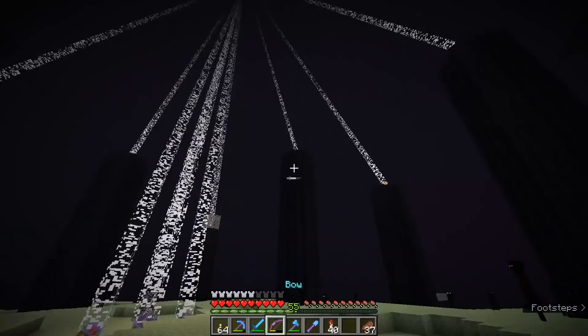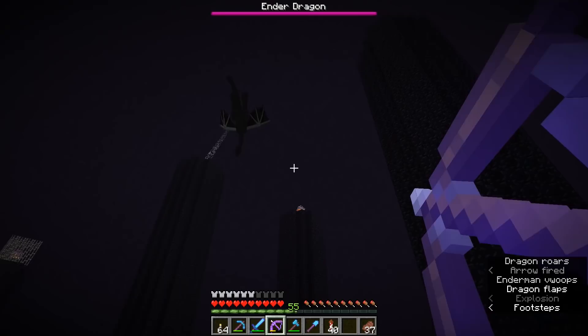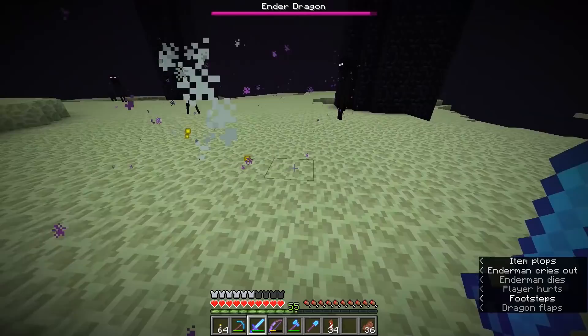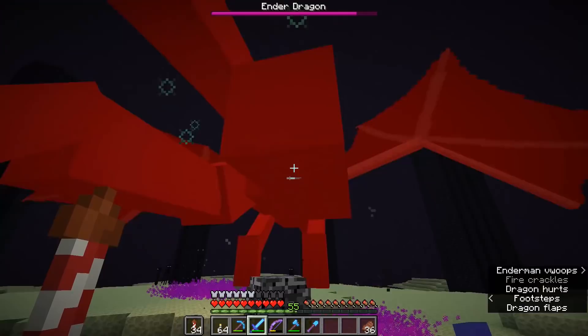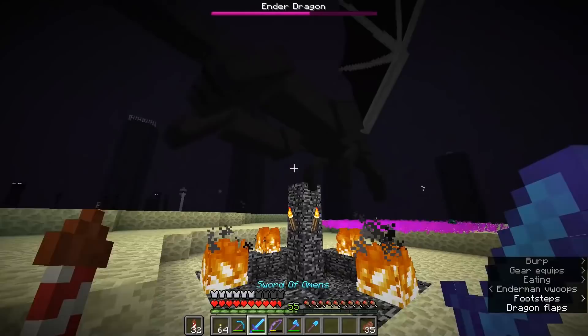I reckon I might respawn the dragon one more time to see if we get a chance to generate a gateway on this opposite side. Not going to bother farming any obsidian this time — we are just going to get straight on with the fight. The crystals are now vulnerable again. I have to be a little bit more careful here because one of those endermen actually broke my shield when I was fighting them earlier, so I need to be careful not to look at any endermen or take too much damage from the dragon itself. But I think we're doing pretty well here. And that is dragon number four taken care of.